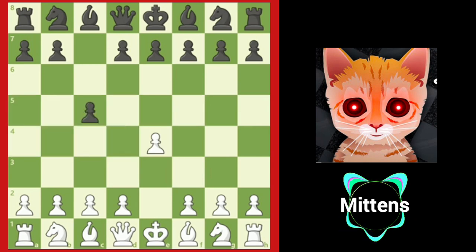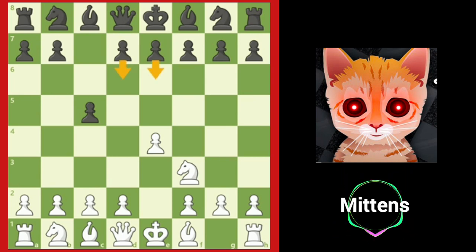Black fights for the d4 square immediately. After knight f3, black has several popular moves, including e6, d6, and g6. The Sicilian is such a complicated opening with so many options, we are just going to discuss the basic ideas that both sides can use.